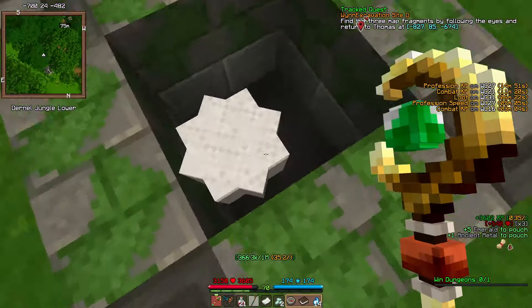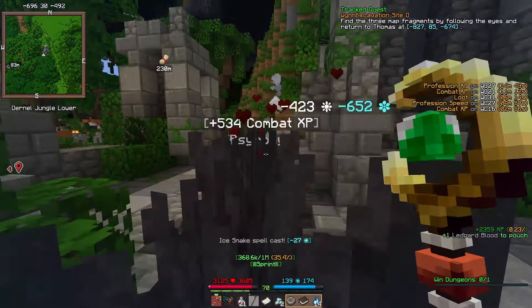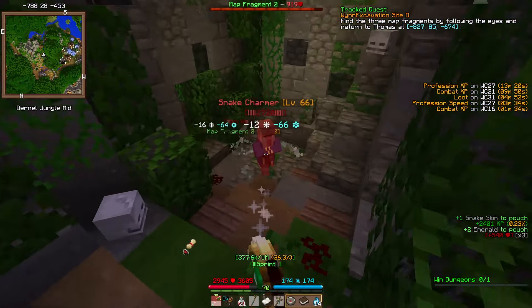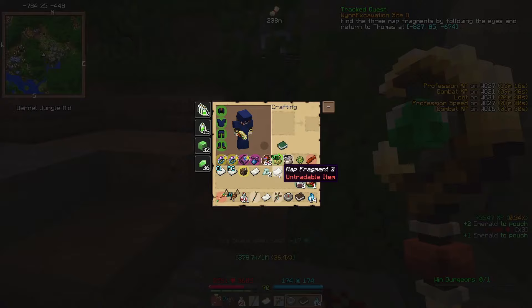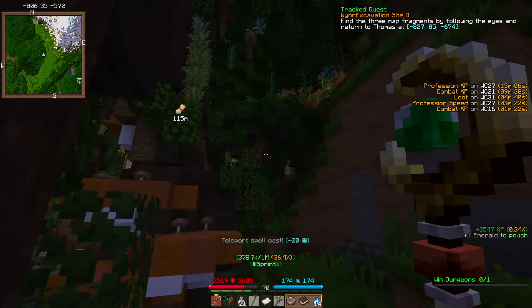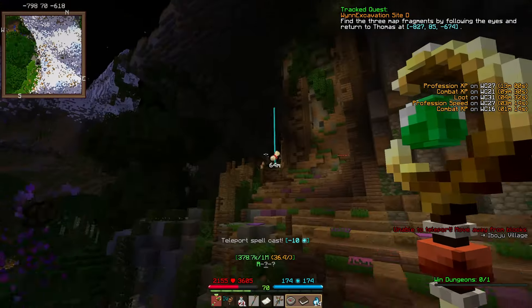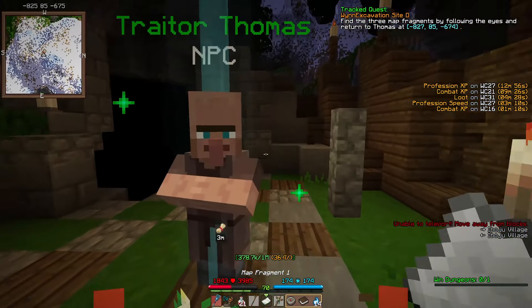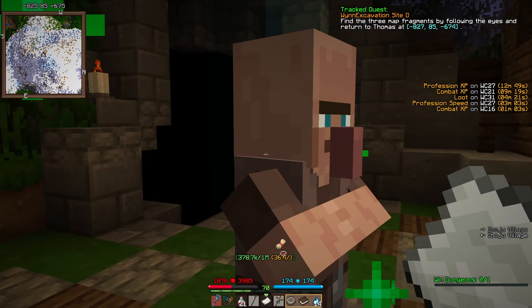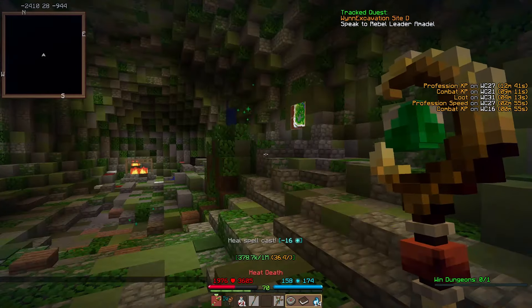My guess was correct - I followed the eye markers down and found map fragments one, two, and three. I head back to the villager to complete that section. I'm on fire briefly, but thankfully complete the quest section. Thanks for helping with that long task - come in, we need to combine those fragments with ours.